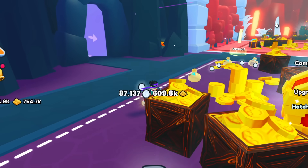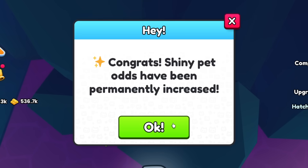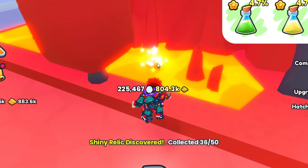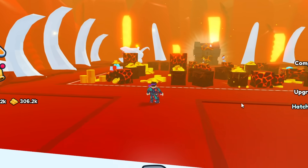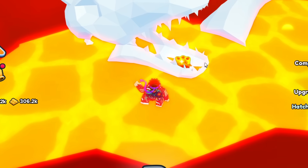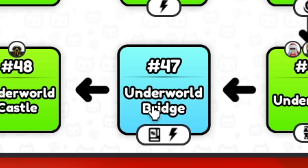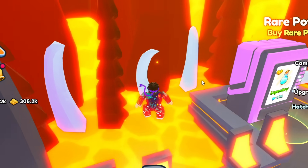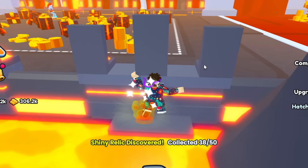At number 44, Obsidian Cave, there is actually one right behind this rock — right here. Boom, that'll be number 35. At number 45, the Lava Forest, there is another one right here at this lava pool — this one's pretty obvious. That's number 36. Number 46, the Underworld. Once you spawn in, it is to your left and is actually inside of this dinosaur devil looking thing's mouth. And there it is — the shiny relic. Number 37. At number 47, the Underworld Bridge, as soon as you spawn in it is to your left behind the rare potions machine — it is right here on this little ledge. Make sure you get that — that'll be number 38.